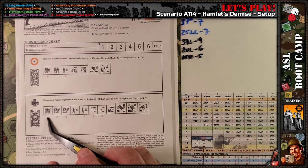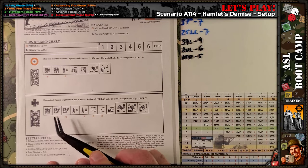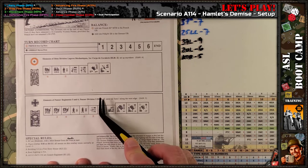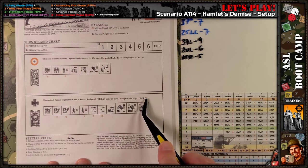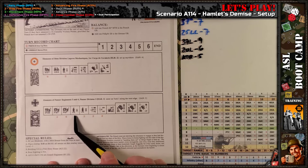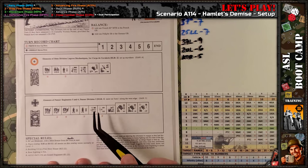For the Germans, we have again the assault engineer with smoke exponent of five, two first-line squads, six second-line squads. ELR 3, a little bit better than the French. Sniper 3, a little bit worse than the French. Six second-line squads, a 9-1 leader — very good — two 8-0 leaders, so they have the better upper hand leadership as you'd expect.